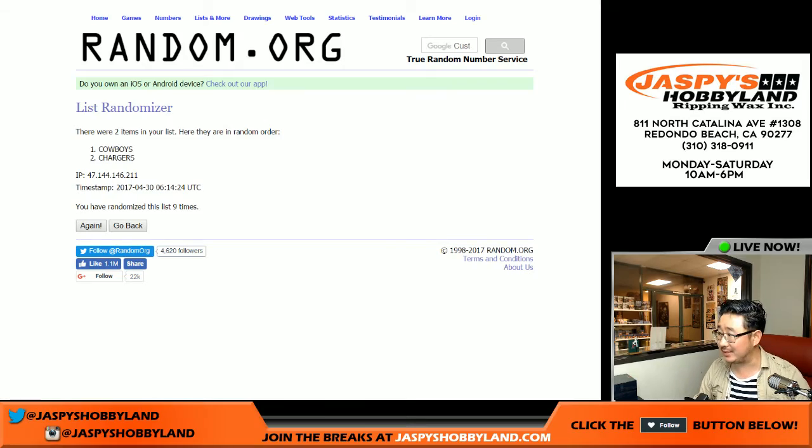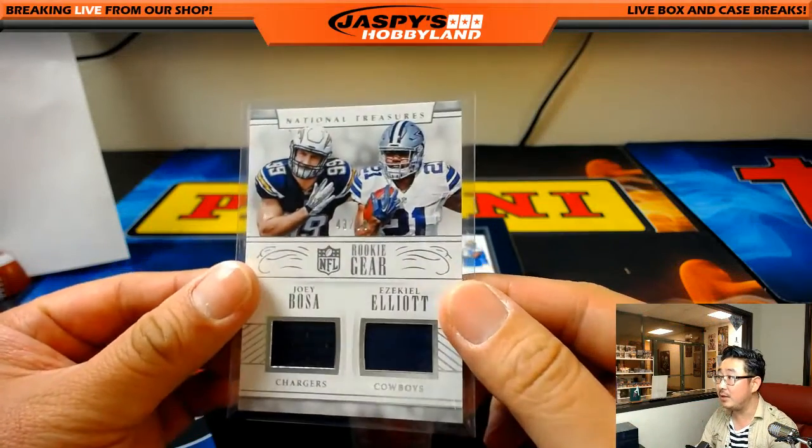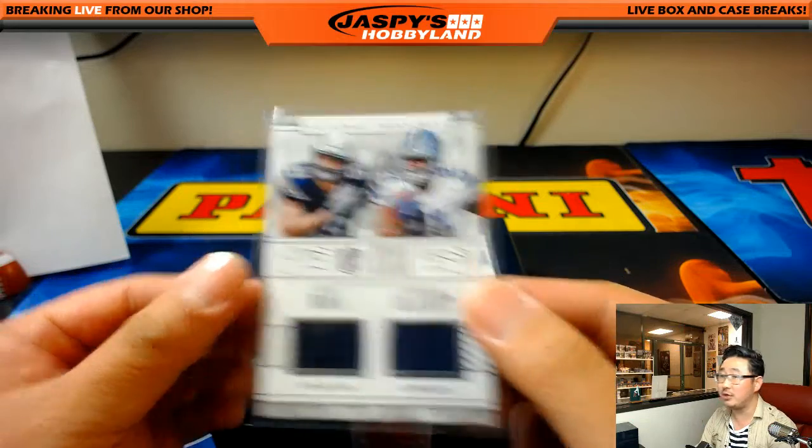Cowboys on top — David Kist. So DK with the 43 out of 99 dual relic, Joey Bosa's Eagle Elite.